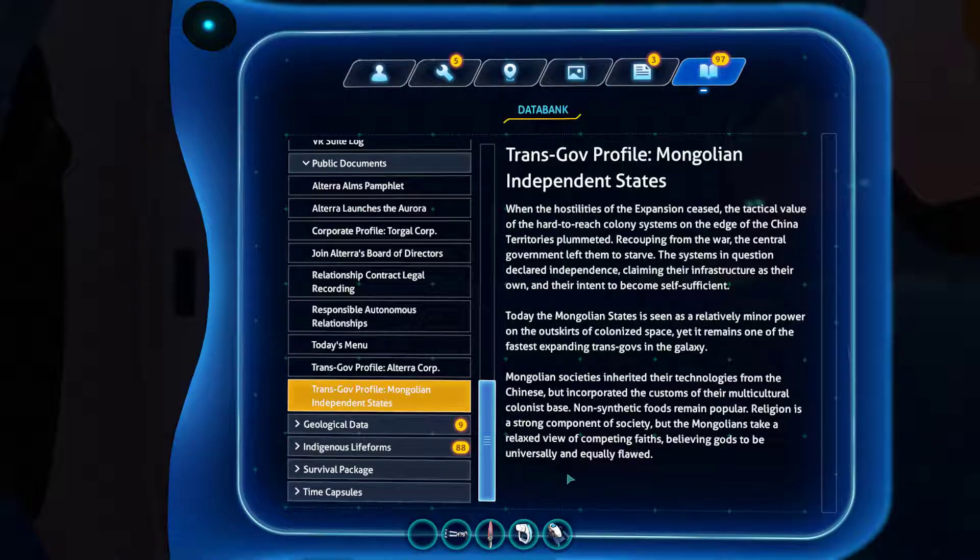TransGov Profile: Mongolian Independent States. I can't wait till these public documents are over. You can skip if you want, guys. When the hostilities of the expansion ceased, the tactical value of the hard-to-reach colony systems on the edge of Chinese territories plummeted. Recouping from the war, the central government left them to starve. Why would they leave them to starve? You fools! That's so mean. The systems in question declared independence, claiming their infrastructure as their own and their intent to become self-sufficient.